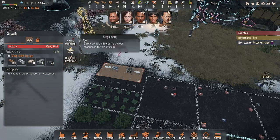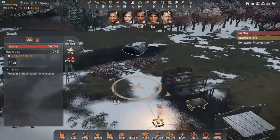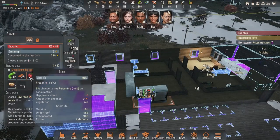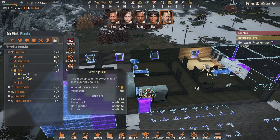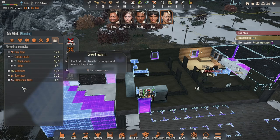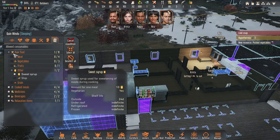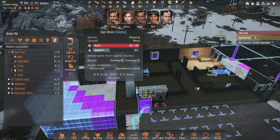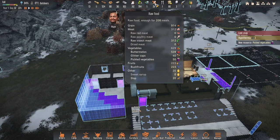Did I put that on keep-it-empty? And this one does deconstruct, yeah. We will bring those stuff up here. We have some food — they can eat sweet syrup, cooked meals, medicine, beverages, relaxation time. But the raw food is just sweet syrup. I will not want them to eat anything else. If needed I can put buttermelons on that.